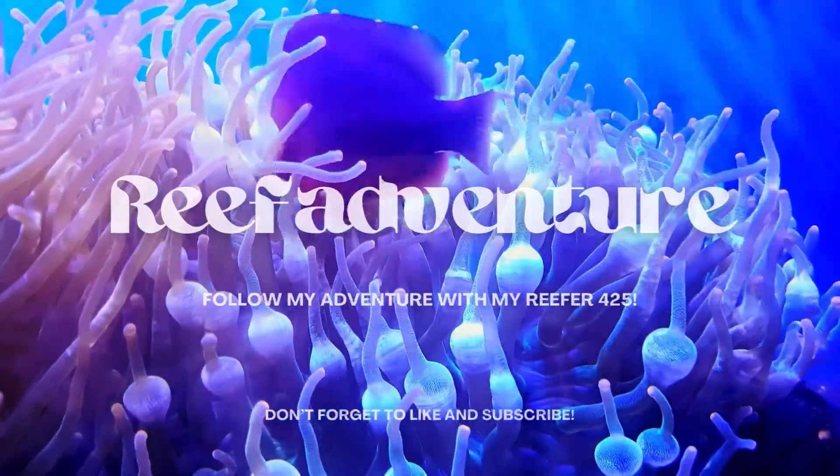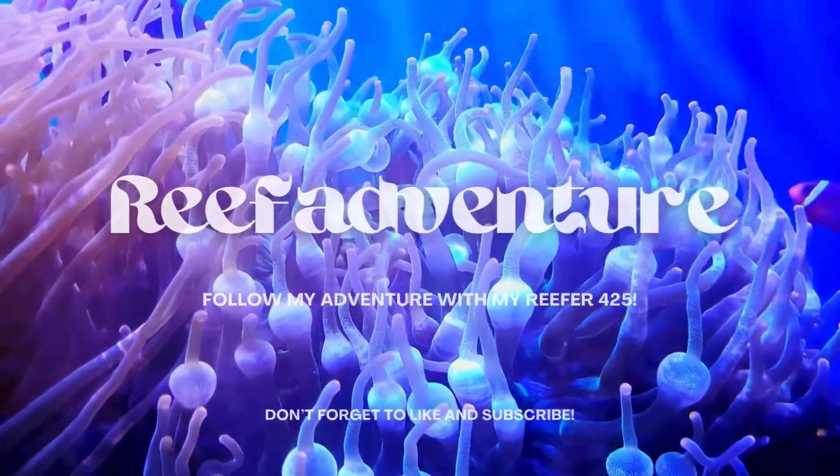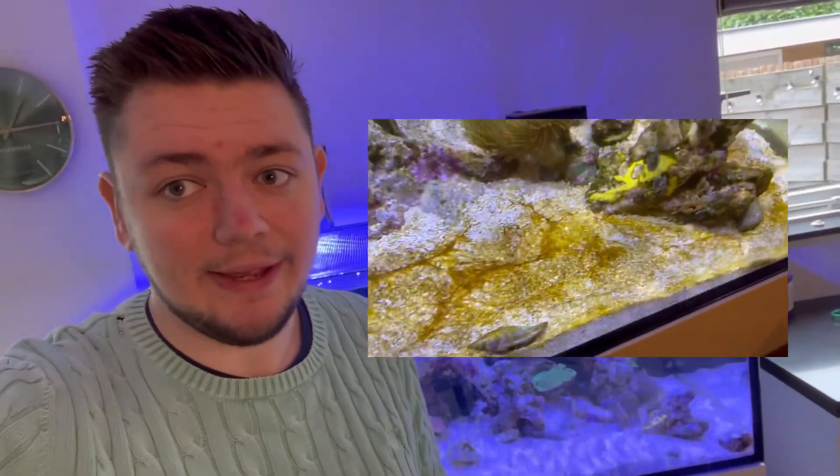It's time for a new update on my reef adventure, but this time it is a bad one. If you watched my last update, you saw I got some brown slimy stuff on my sand bed. This, in combination with my declining water parameters — nitrate and phosphate — I immediately thought the worst.